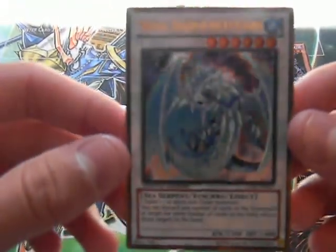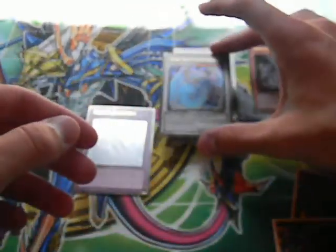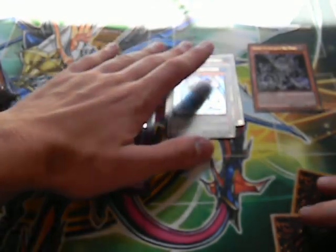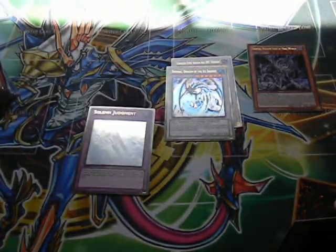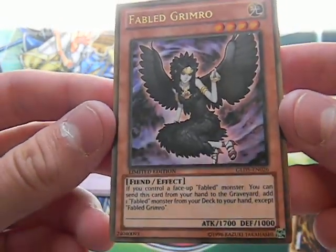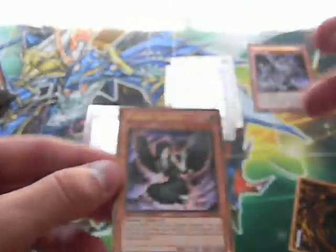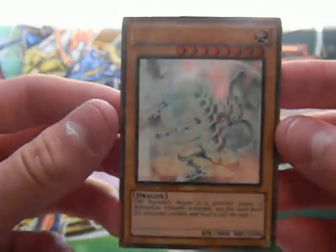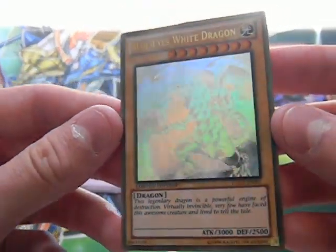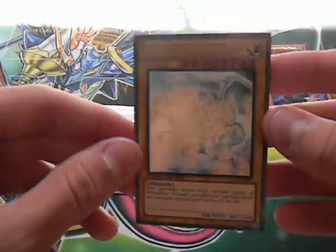For Gold Rare, we've got a Bryonic, which I think is a really good reprint. I actually prefer the Gold Bryonic to the Secret one, so I have a Secret one that might be up for trade. Next we've got Fabled Grimrow. I'm gonna be honest, I don't know much about Fabled cards, but I know they're not expensive. And for the Ghost Rare, we've got a Blue Eyes White Dragon. This is kind of a disappointment because I really didn't want a Blue Eyes, but if anybody else wants it, it's for trade.